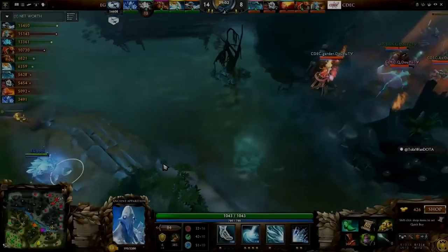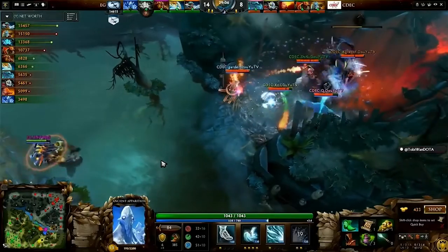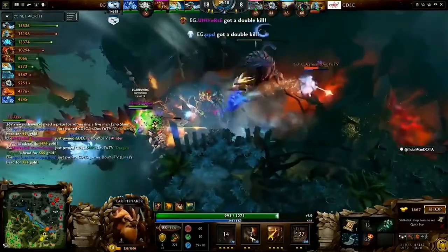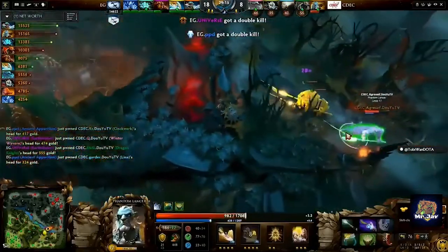If they Ice Blast and Fissure properly, there is no hookshot. They're all together. PPD, here comes the Ice Blast, ready for the door! In from Universe! CDEC! They're gonna get locked from the face of the earth — apart from aggressive!